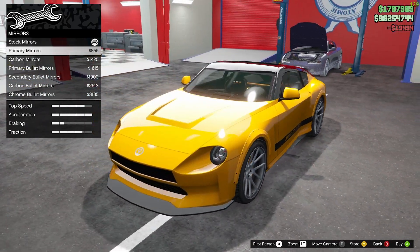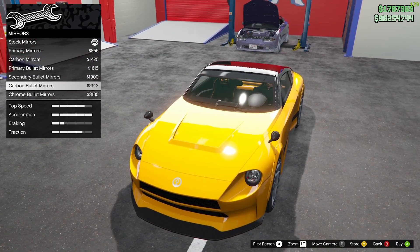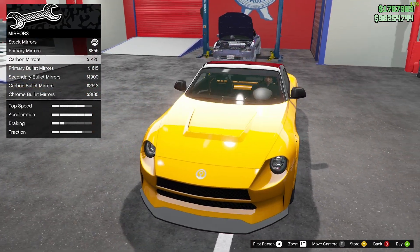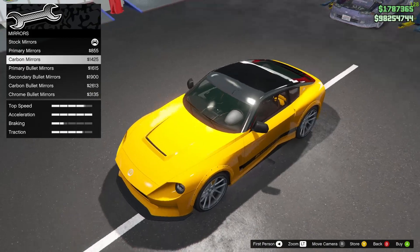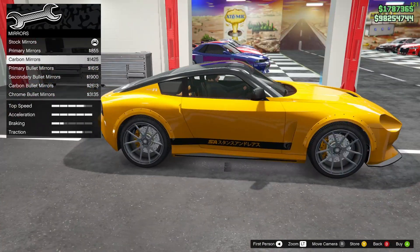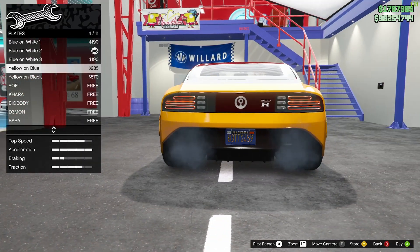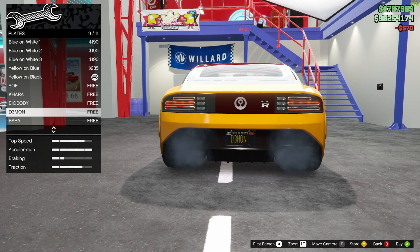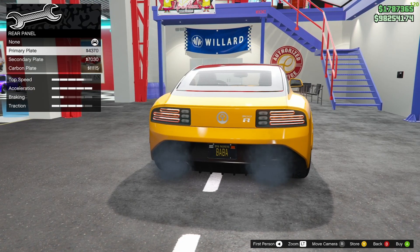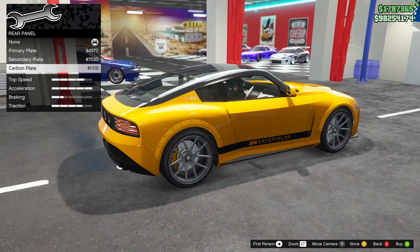Mirrors — carbon mirrors, primary bullet mirrors. I'm not a fan of these, so I'll maybe just go with carbon mirrors. For plates, we'll go with yellow and black. Rear panel — primary, secondary, carbon — I like the carbon one, let's go with carbon.